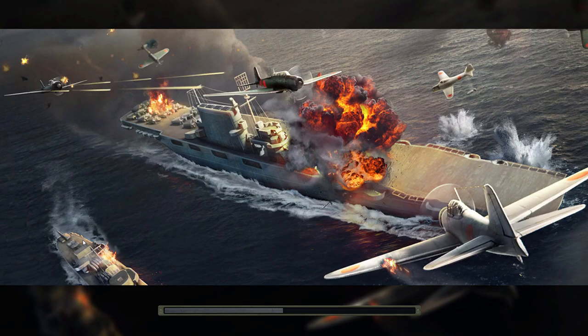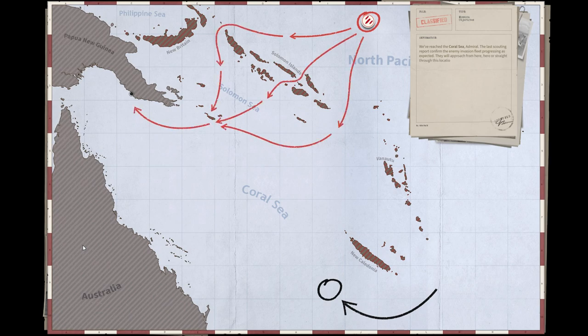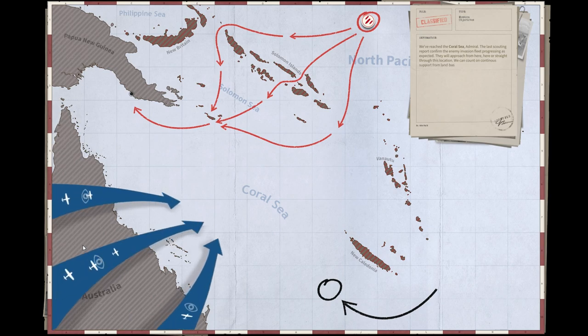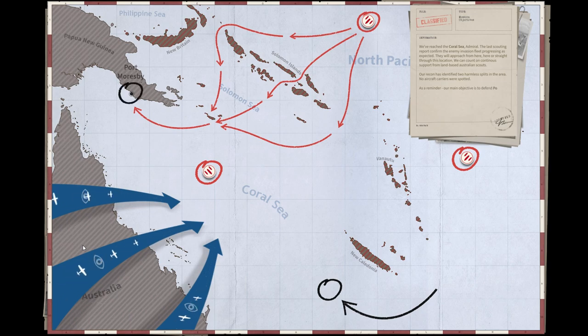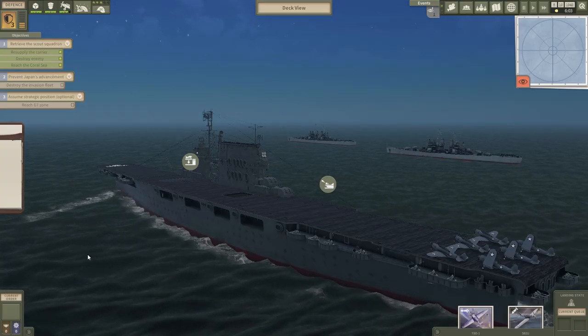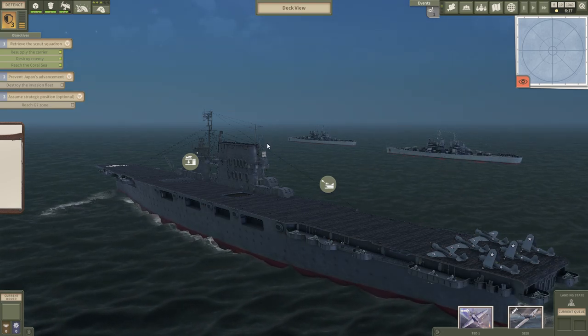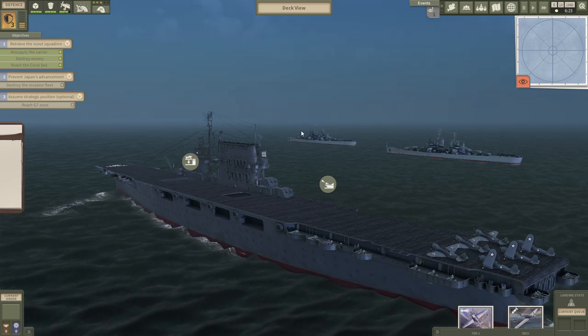We have reached the Coral Sea, Admiral. The last scouting report confirmed the enemy invasion fleet progressing as expected — they will approach from several directions. We can count on continuous support from land-based Australian scouts. Our recon identified two fleets in the area, no aircraft carriers spotted. Our main objective is to defend Port Moresby, and the optimal position to launch an airstrike against the invasion fleet is from Zone G7. The thing here is that we have limited time because the invasion is going to happen if we don't do anything, so we're going to focus on stopping that.